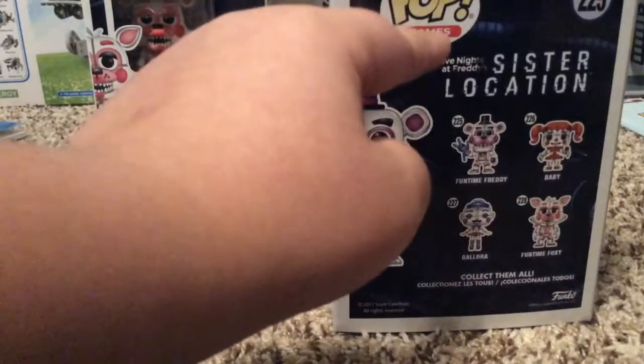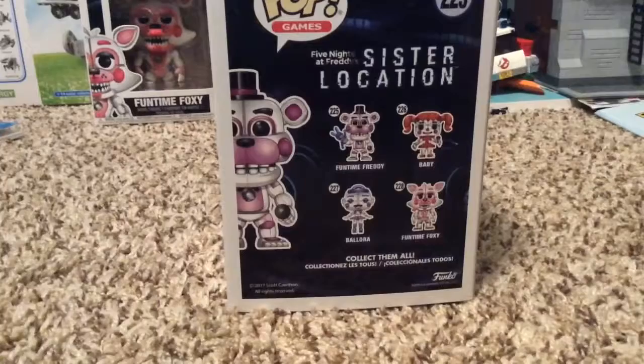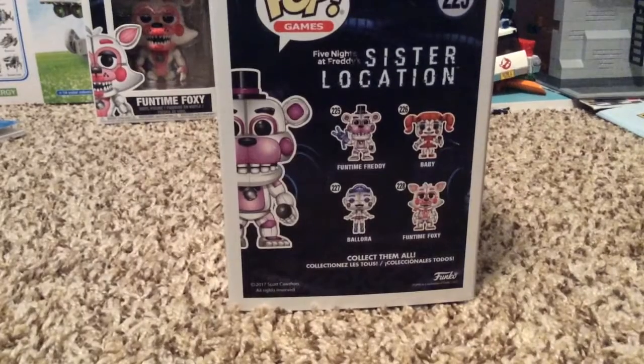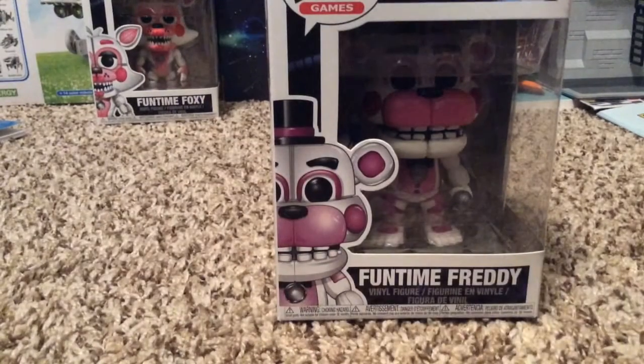And on the back: Pop Games 225 — Funtime Freddy Sister Location. Then there's Funtime Freddy on the side, and then Funtime Freddy, Bonbon, Baby, Ballora, and Funtime Freddy — collect them all! And then 2017 Scott Cawthon, all rights reserved, Funko. Here's the third side — Funtime Freddy 225, Pop Games. So that was the packaging — would anybody like to come and help me unbox?